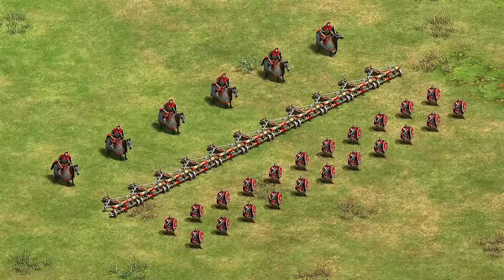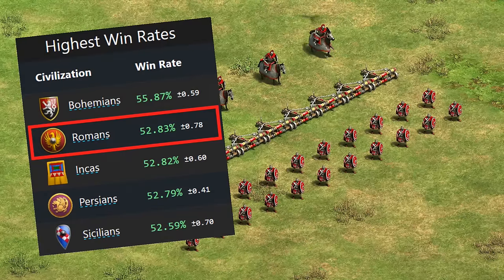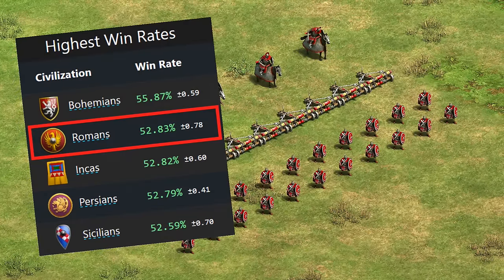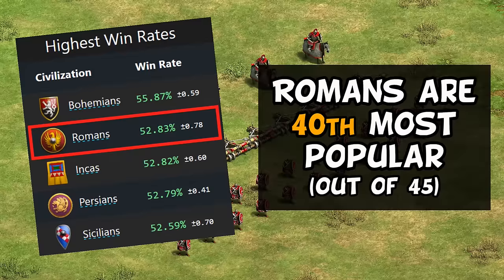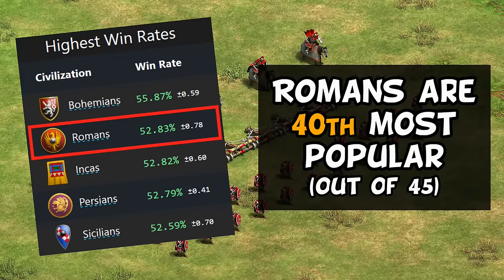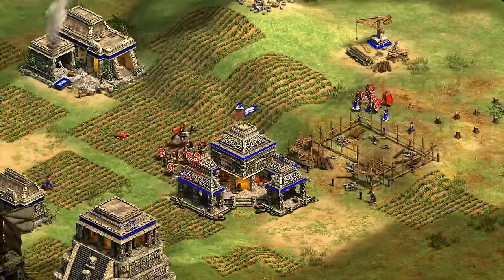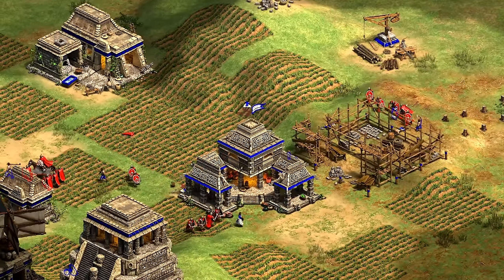Romans are in an interesting spot at the moment. Typically, high win rate civilizations are among the most popular, as players overall prefer to play stronger civs. And yet, despite their excellent performance since release, Romans are consistently among the least often played. The term hidden gem I think could apply here, and in this video we're going to cover their bonuses, unique units, and tech tree to see how it all fits together. Let's check them out.